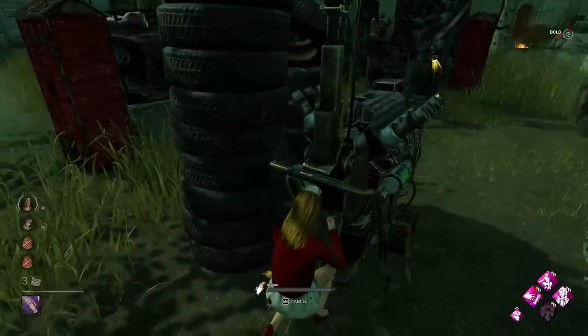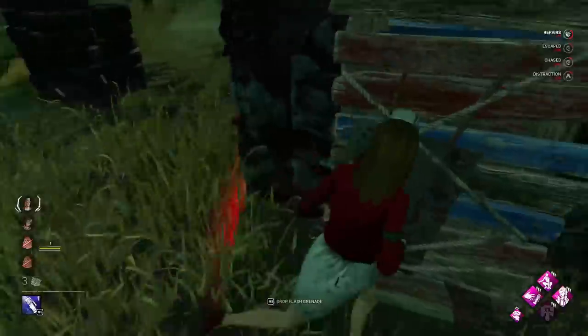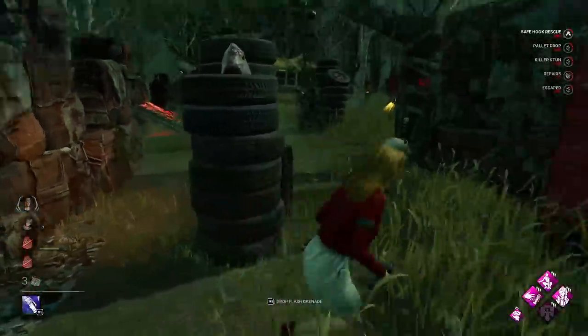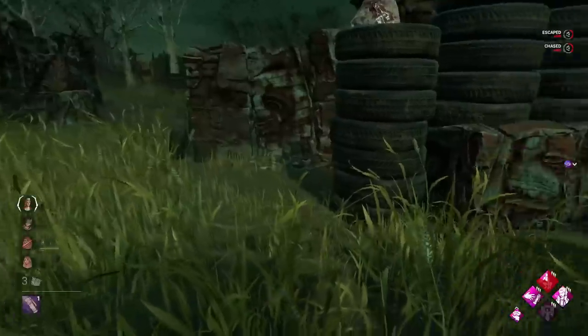Surprise, he's going for her. We'll jump on the gen for a few more seconds so that the second flash bang is ready. Alright there we go, perfect. Got that stun easy there as well — surprise he gave us that. Let's jump in. Line of sight was blocked there — nah, he's left.